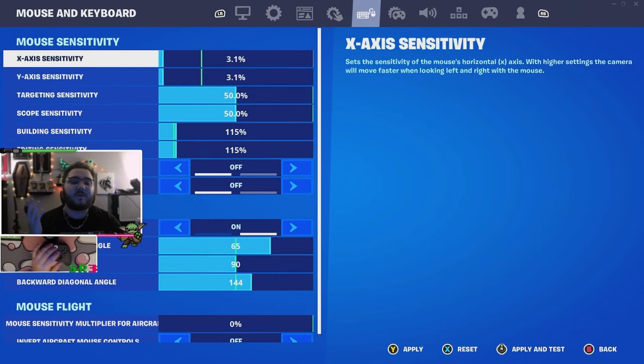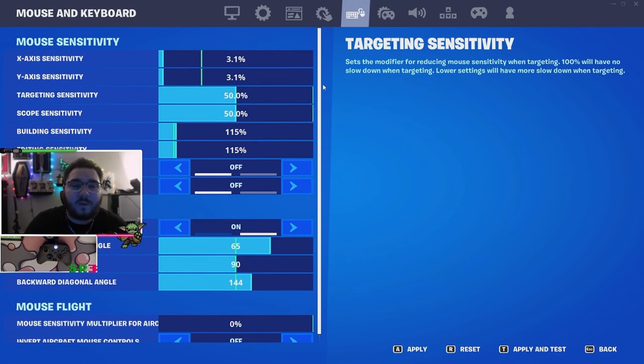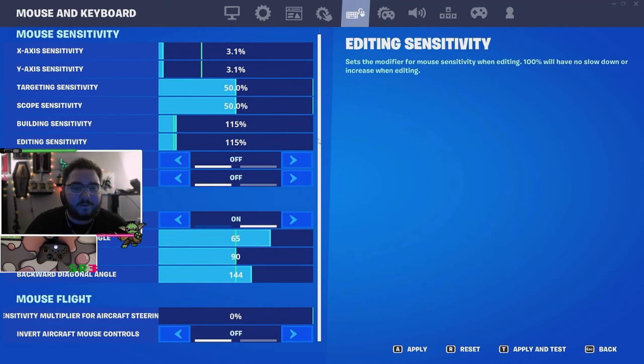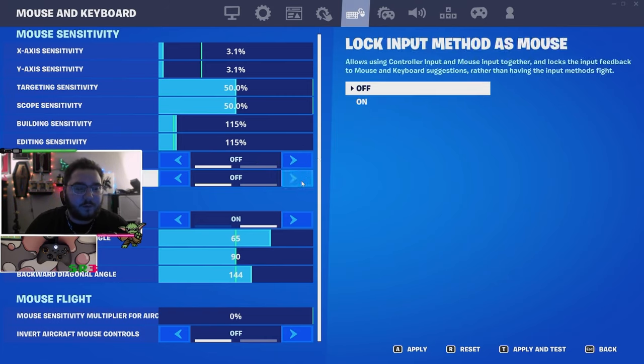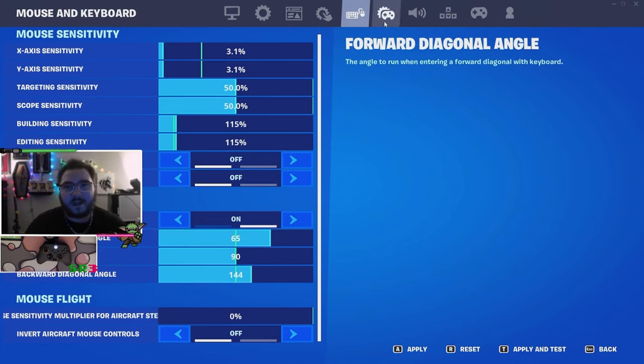Keyboard and mouse settings — I do play keyboard sometimes. I recently lowered my sense to 3.1 on 1600 DPI. Building and editing sensitivity at 115. I have double movement set up here as well.